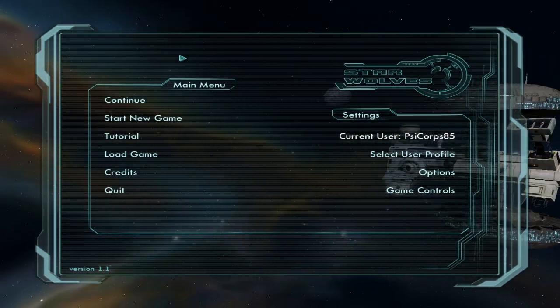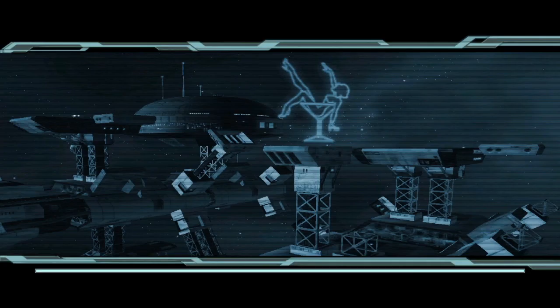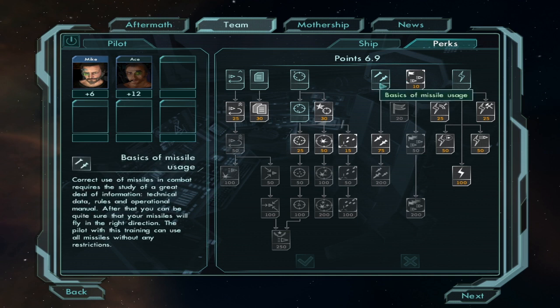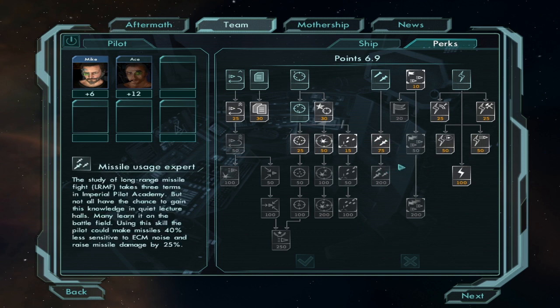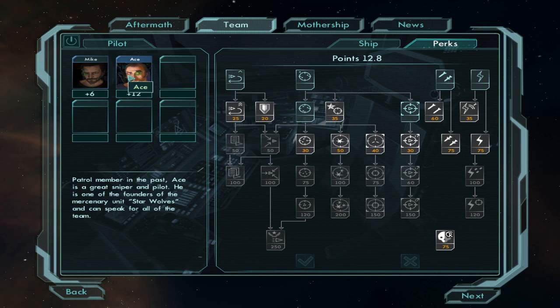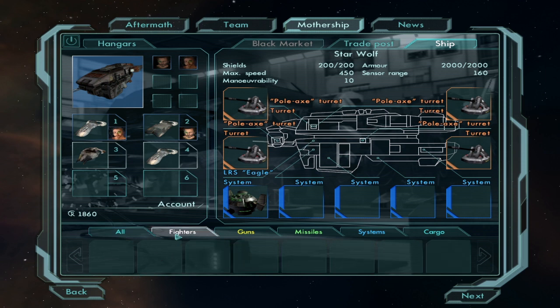Hello, this is Fournier or Benevolent Cytocorum going to try to do the Hunt for the Red Corsair mission. It's a good idea to invest in missile skills, unfortunately I only have the first one. I only have six skill points to spend, and this guy also has nothing we can buy yet. I heard getting a Hammerhead is a good idea though, so let's see.